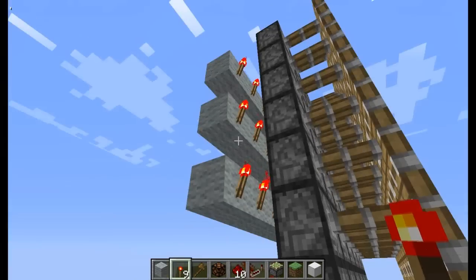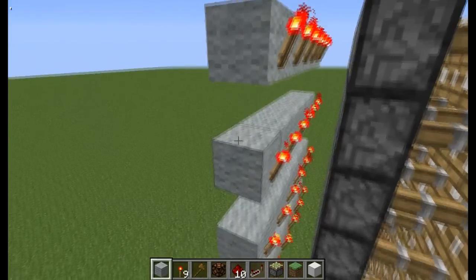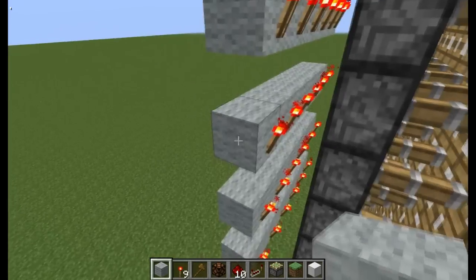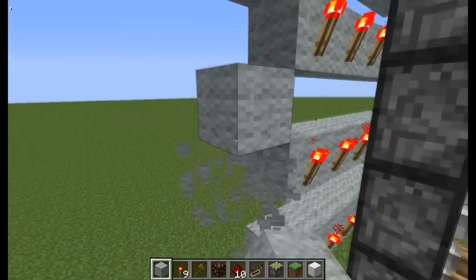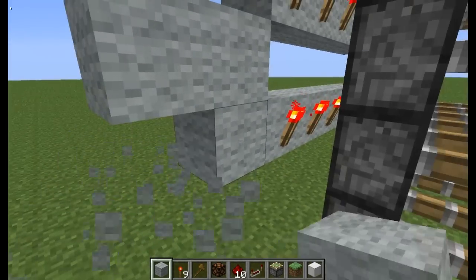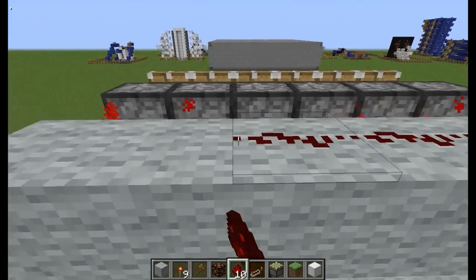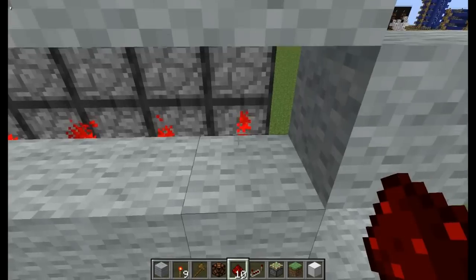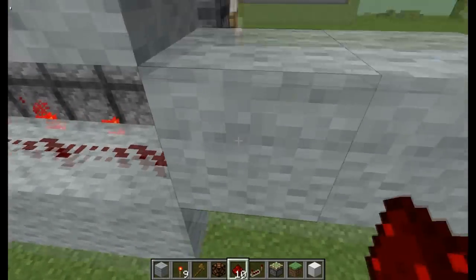The next part is making it so we power all of these at the same time. So what we want to do is come out, come up like that, and go out two. Do the same right there. Now what we want to do is make sure the current can go all the way across, so we want to put redstone all the way at the top of these — because we're going to be powering the blocks that jet out over there on the right so that we can power them.